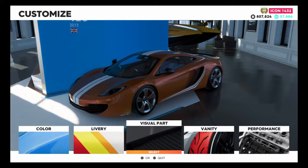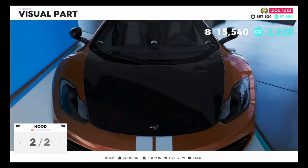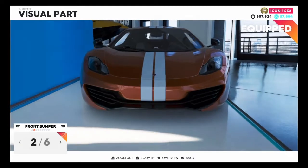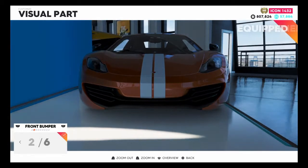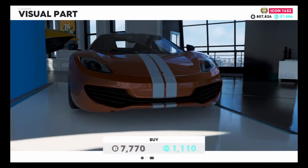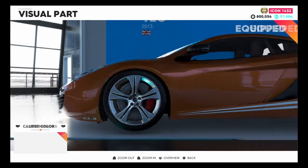There are also two hood options — one carbon, one normal. Going with the normal one. We also have six front bumpers to choose from. Going with one of those as well, as I've already customized this vehicle before.